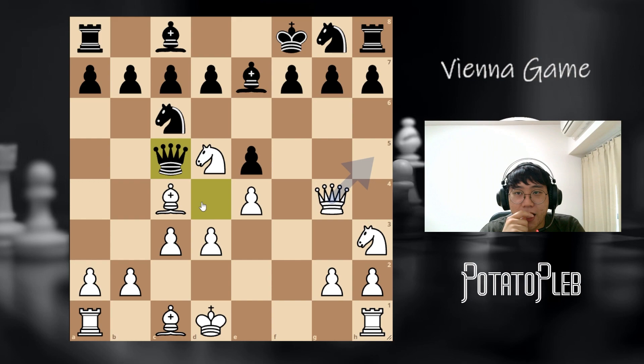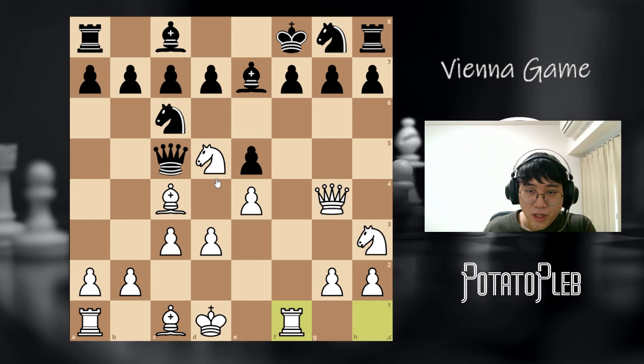It's a very advantageous situation for white. And if black doesn't be careful, the queen can get trapped as well.